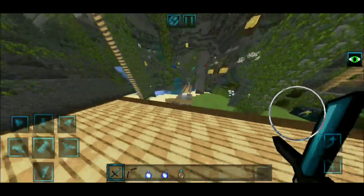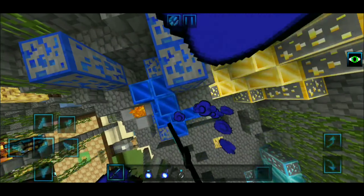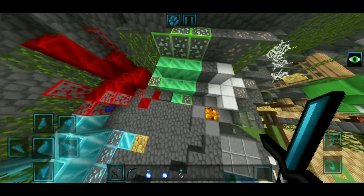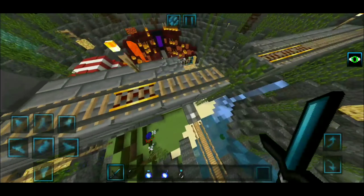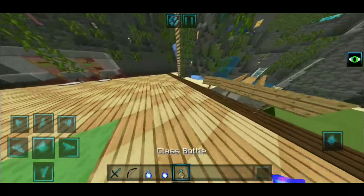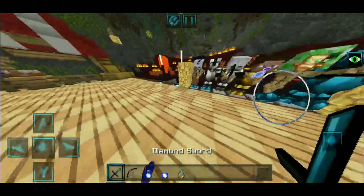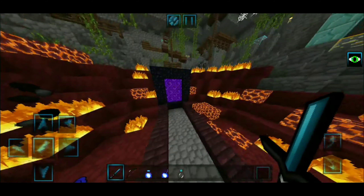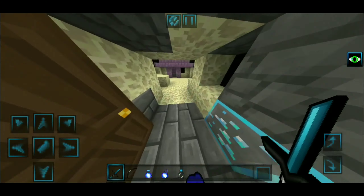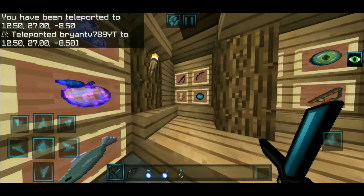Let's go check out the ores — they are highlighted, which is incredibly good. We have lapis, gold, diamonds, redstone, emerald, and iron, though the iron is not highlighted for some reason. Let's test out the particles: this is the drinking particles with the little bubbles, and the splash potion particles look absolutely dope. This is how the nether area and the end look like.